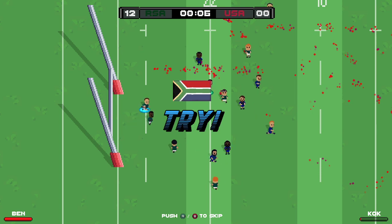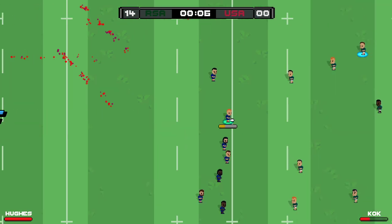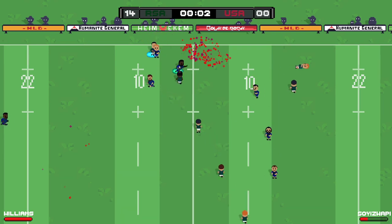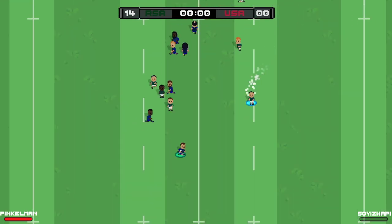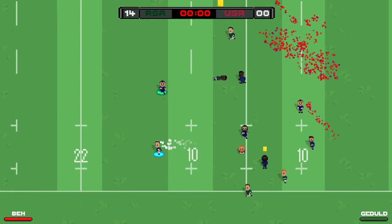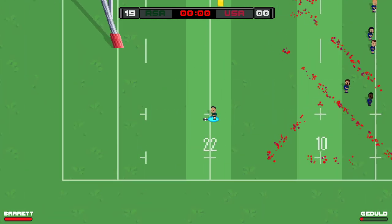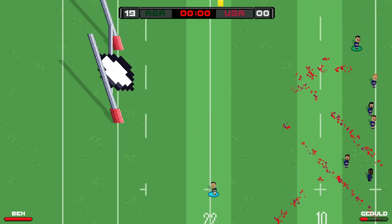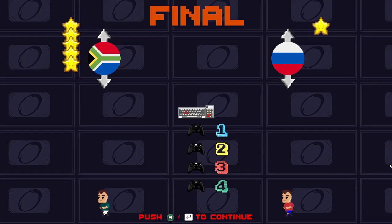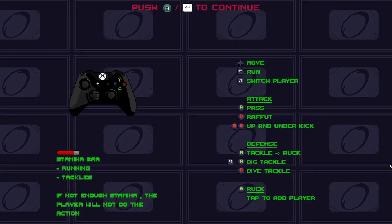We are going to run in for another try and that should do it in this game - 14 nil with six seconds to go. USA's got it, they're going on a run but we've taken them down. Can we get a last try? Yes we will! 19 nil and a comfortable victory in the end, 21 points to nil. Davids, Geduld and Bannercox scoring the tries. It seems like we're playing Russia in the final.